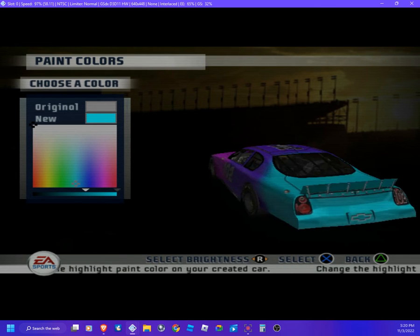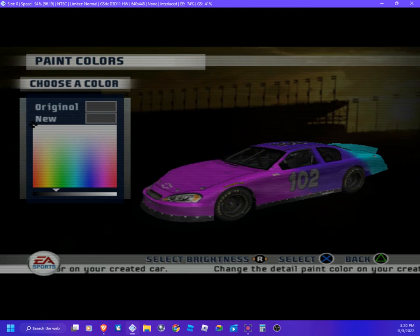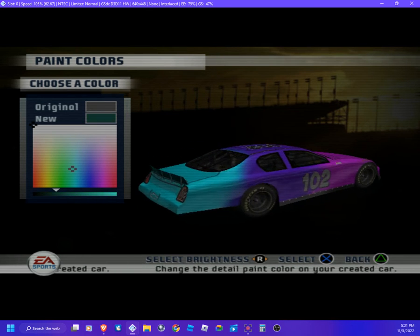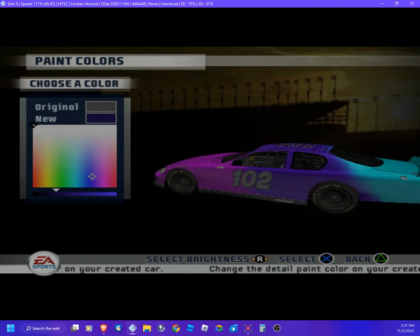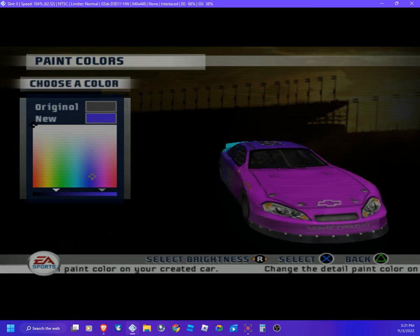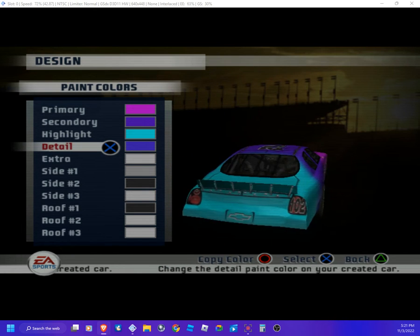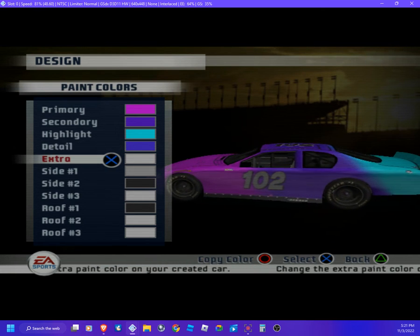Now we're talking! We're gonna go ahead and confirm. My baby's gonna flip and love this. Choose a color right here — I'm gonna customize my baby's car. On the next video I'm gonna take them out for a test drive. Let me put that right about there and make it brighter.